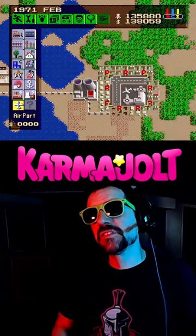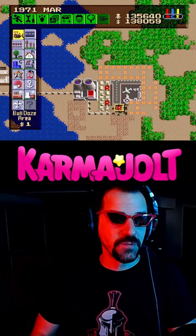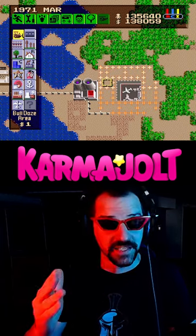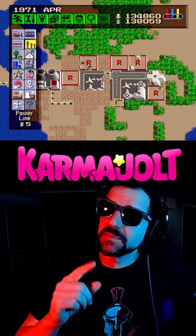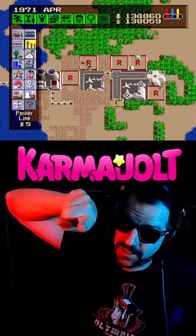But if you bulldoze the houses on the inside, you can then place an airport in the middle. Then you can bulldoze all the R's, and this will cut your airport down to a 4x4 space, rather than a 6x6 space. This mini airport takes up way less room in your city, and the game still counts it as a fully functional airport — so try this trick and tell your friends I'm great.